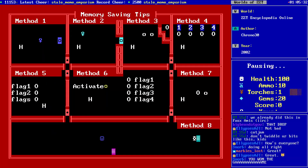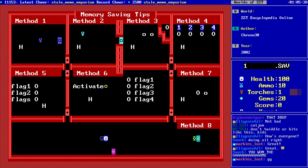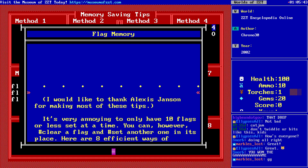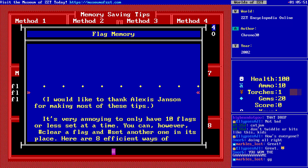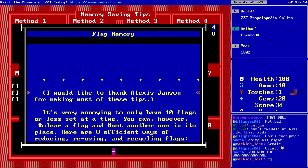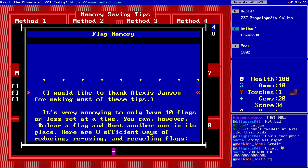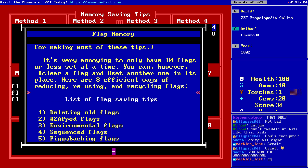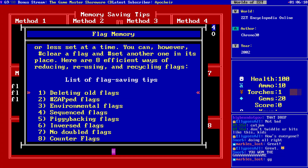Memory saving. Why are all these boards blinking? Calm down, Kronos. It's very annoying to only have 10 flags or fewer set at a time. You can, however, clear a flag and set another one in its place. Here are eight efficient ways of reducing, reusing, and recycling flags — this is like 2002 clickbait. Flag saving tips include: deleting old flags, zapped flags, environmental flags, sequence, piggybacking, inverse, no doubled counter.